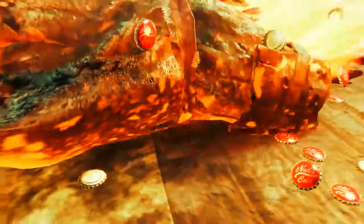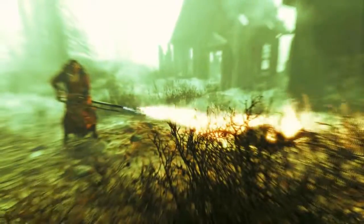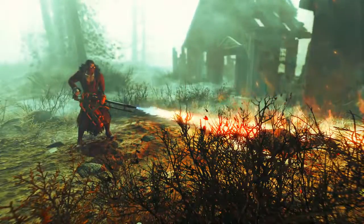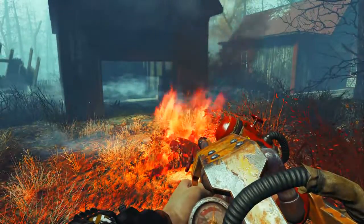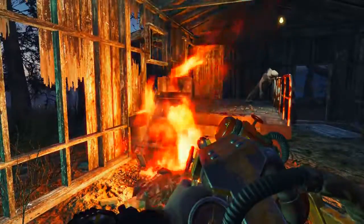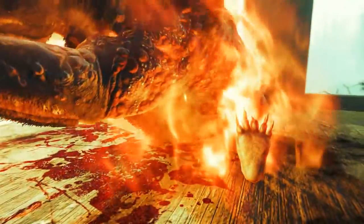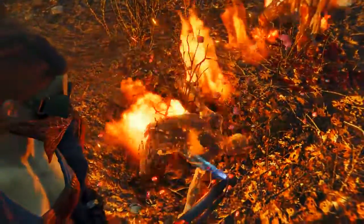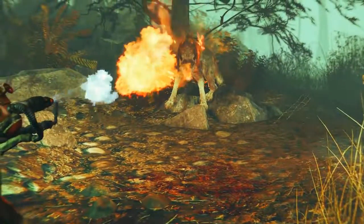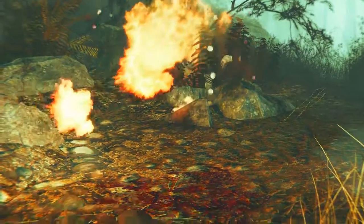Sergeant Ash will leave your foes fuming. In combat, this renders all of your targets as liars because their pants are on fire. Forget every other weapon in Fallout 4 because Sergeant Ash is undoubtedly the most powerful firearm. As a wise man once said — give a man a fire and he'll be warm for an evening; set a man on fire and he'll be warm for the rest of his life. Which I like to think is Sergeant Ash's motto.